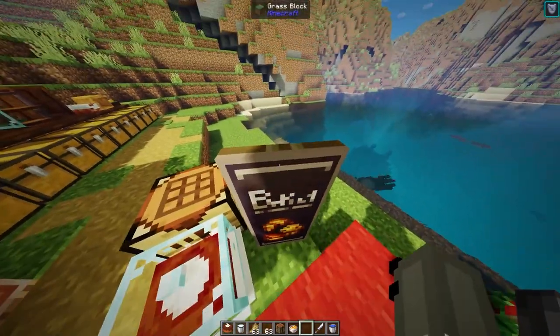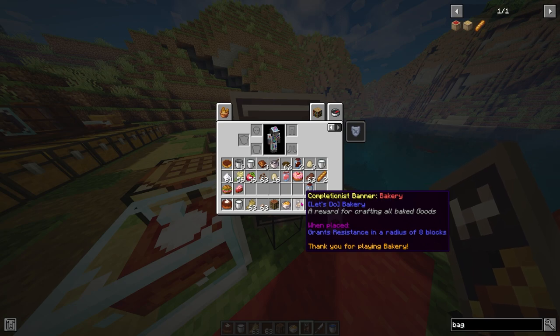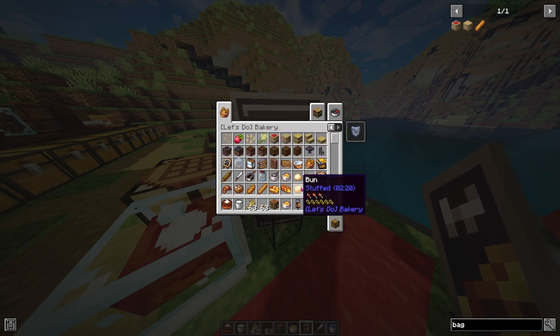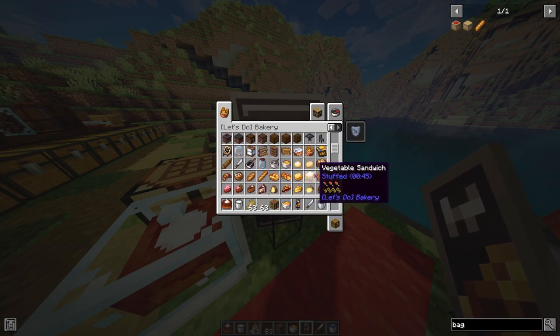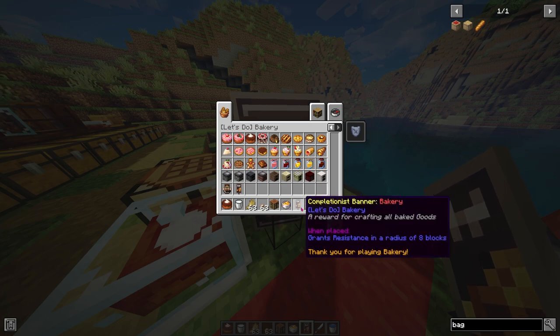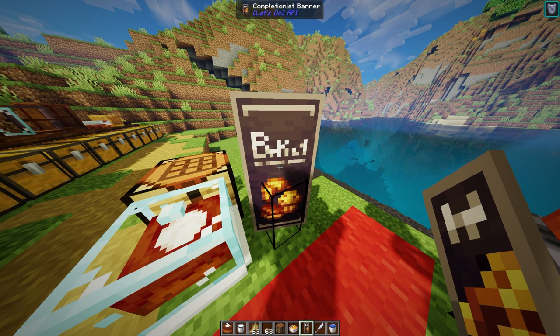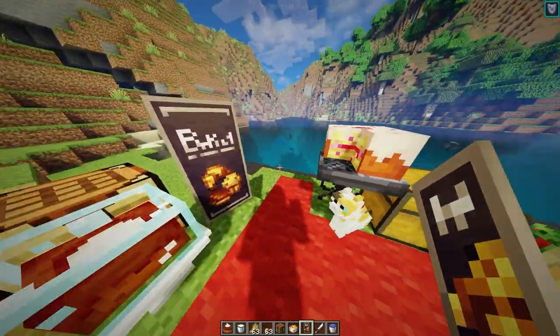There's also this banner, which is given to you as a reward for cooking all the baked goods in the game - and there's a lot. I don't have enough time in this mod review to go over them all, but there are some really cool food items with really unique ways of crafting them. Highly recommend this mod. The banner grants you resistance in an 8 block radius, so it's definitely really good to craft for your base, and it looks cool with a really nice design.